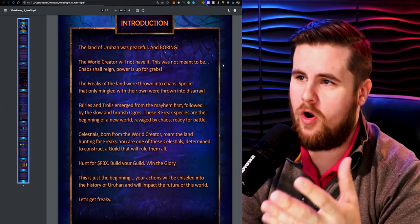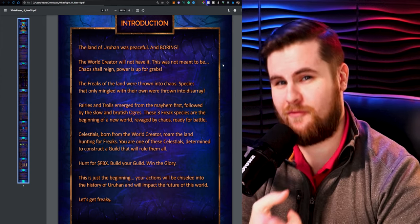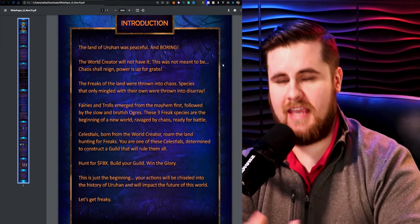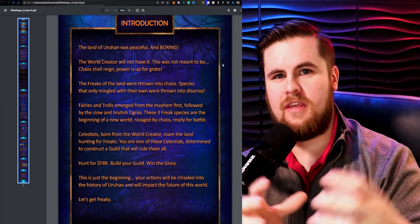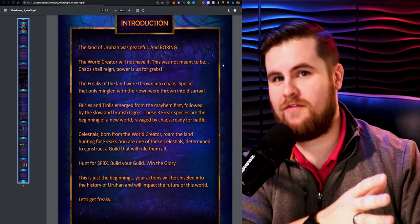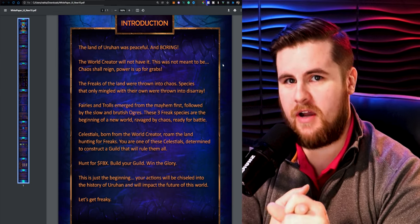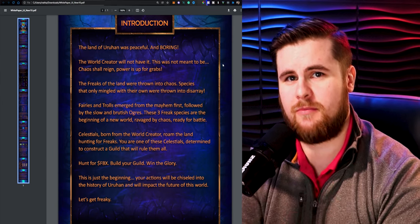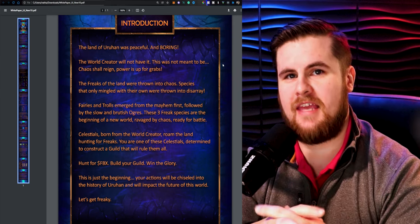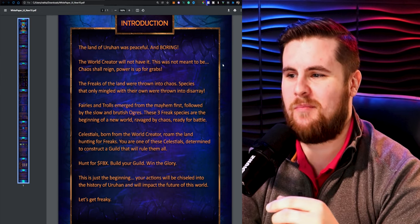To summarize the introduction: you are a celestial being that arrives in the world of Urahan. You will essentially be a general — you collect Freaks. The three main pieces are Celestials, Freaks, and Freak Bucks. As a Celestial, you gather Freaks, build them into guilds, and send them off to hunt or battle — that's the PvE or PvP modes. The entire point is to collect as many as possible, like Pokemon, and earn Freak Bucks. You want as many Freak Bucks as possible because generational mints will be minted with Freak Bucks. Build your guilds, build your glory.